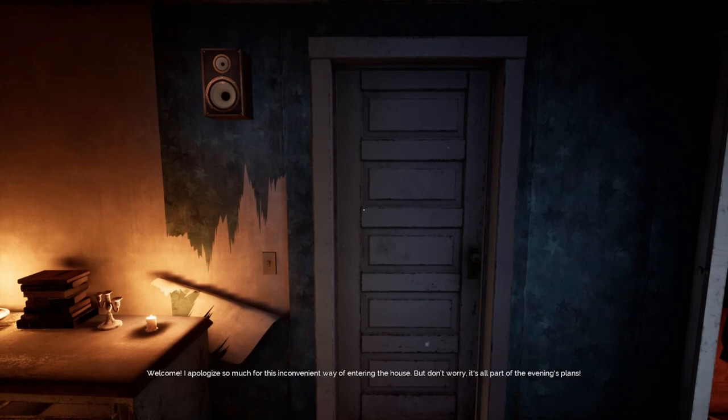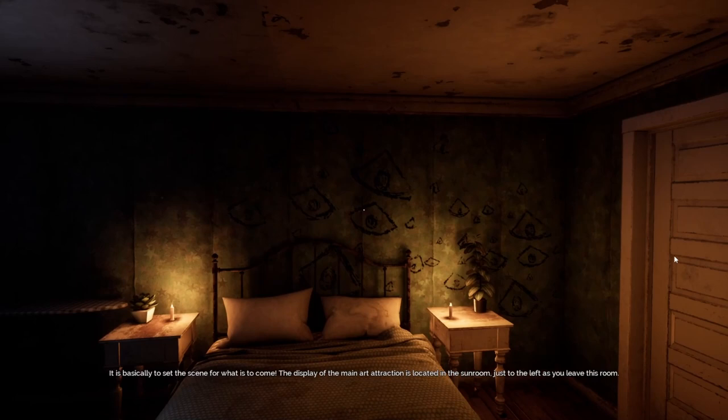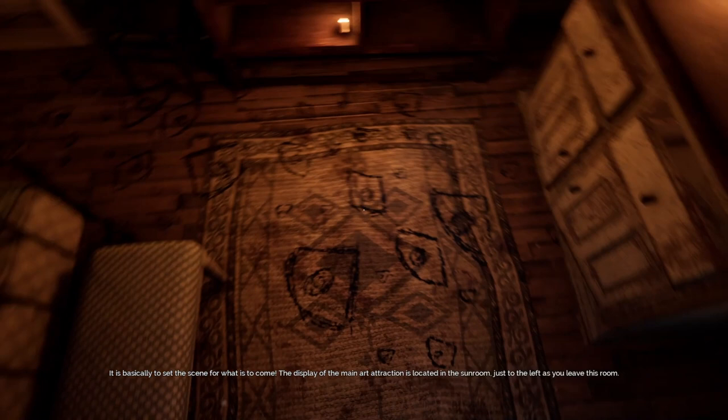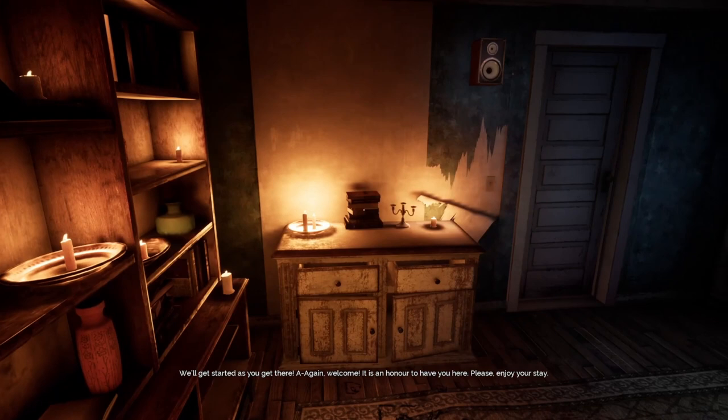Welcome. I apologize so much for this inconvenient way of entering the house, but don't worry — it's all part of the evening's plans. It is basically to set the scene for what is to come. The display of the main art attraction is located in the sun room, just to the left as you leave this room. We'll get started as you get there. Again, welcome. It is an honor to have you here. Please enjoy your stay.